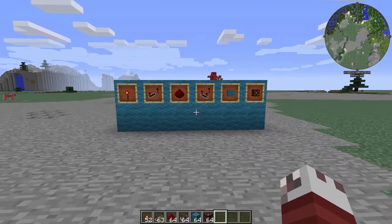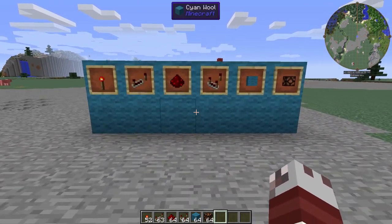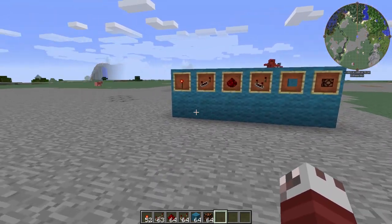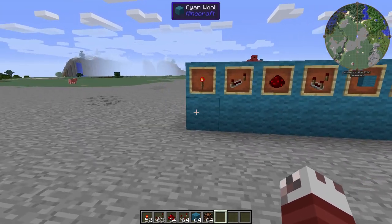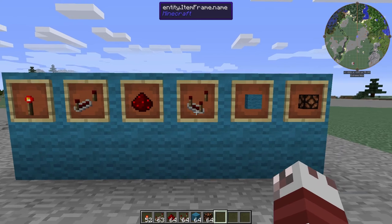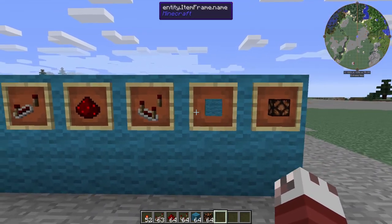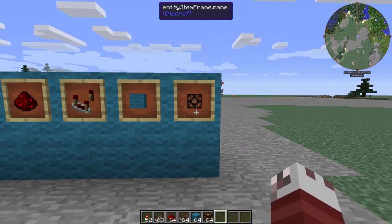I usually point out all the items you're going to need for this build and the amount of items, but for this particular build I don't think you're going to be building this in survival unless you're really hardcore. We'll go ahead and just do the basics. So what we're going to need are some Redstone torches, some repeaters, some Redstone, and one Redstone comparator that is going to be needed for the clock. Then we're going to need any kind of blocks of your choice — they're going to be enclosed inside the billboard.